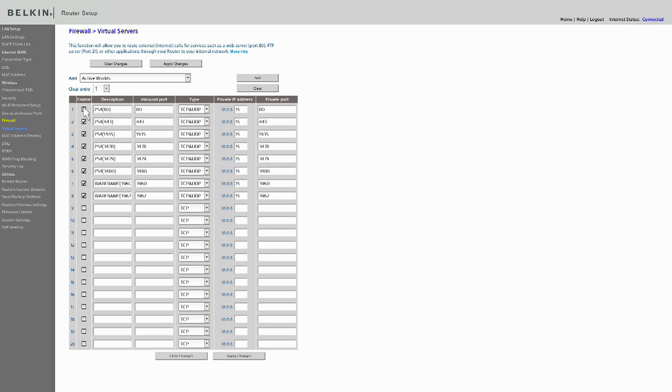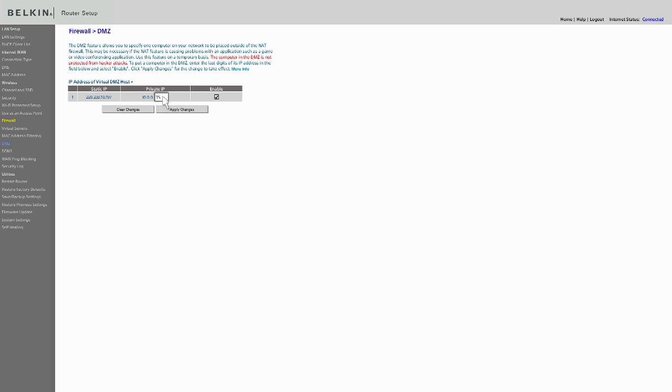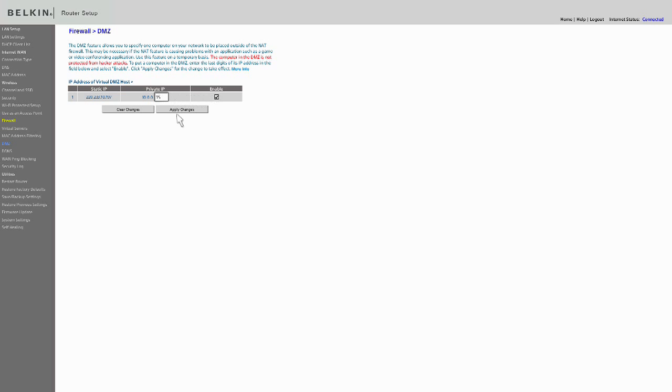Let's say you went and unticked all these, applied the settings, and wanted to set it up differently. What you would do alternatively is go into DMZ — Demilitarized Zone. Rather than opening individual ports, this setting basically means the device in the DMZ is not protected from hacker attacks. It doesn't have a firewall for that IP address, so any ports in and out are completely open to the internet. If you type in your PlayStation's IP address — 10.0.0.15 for me — enable it and hit Apply, that's going to allow your PlayStation to talk to the internet in a very open sense, without any restrictions.